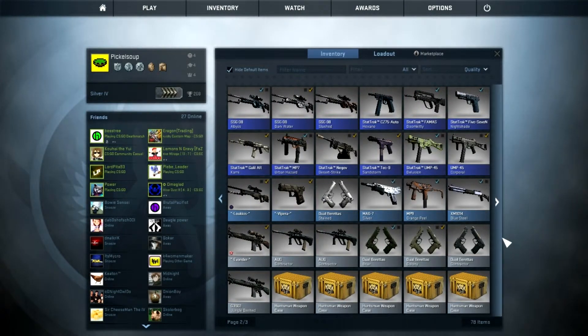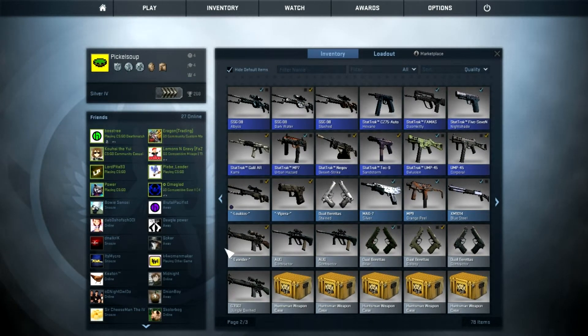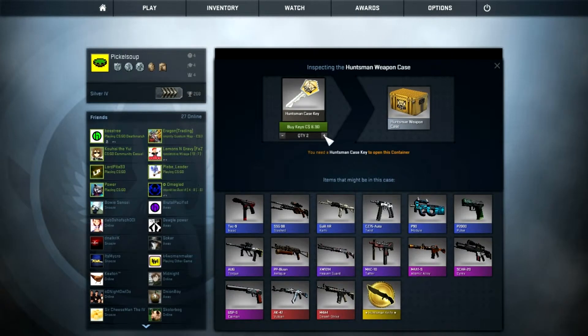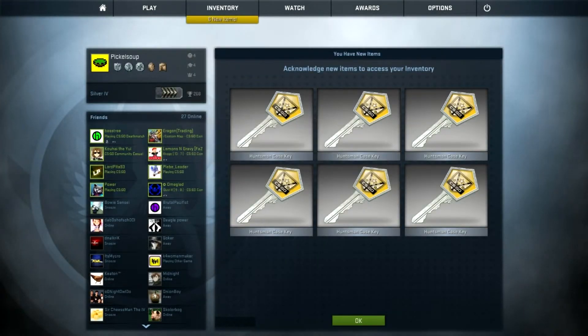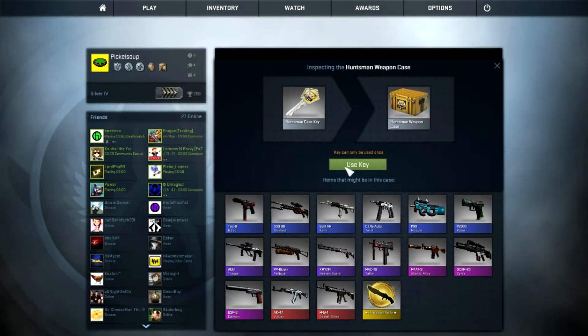How many Huntsman cases do I have? I think I have five — I bought five of them. Yeah I have six. I just haven't had the time — blah blah blah. Oh gosh, that's a lot of money for just junk. I don't feel confident about this — I'm not going to get anything.